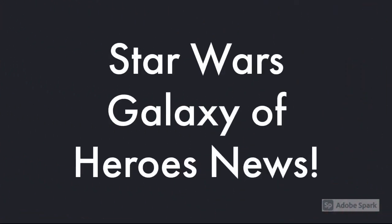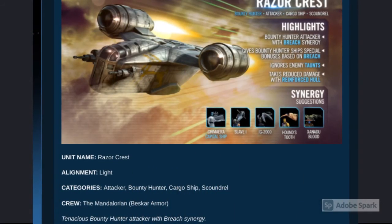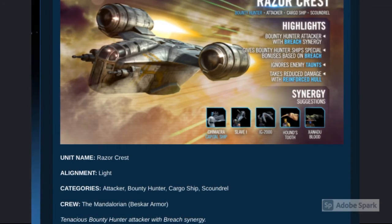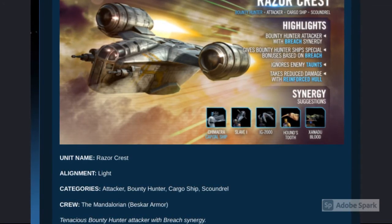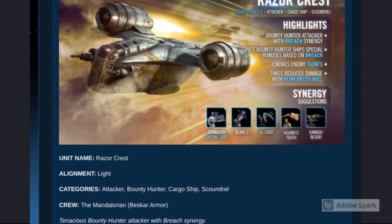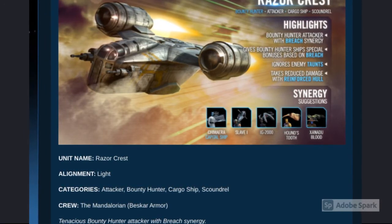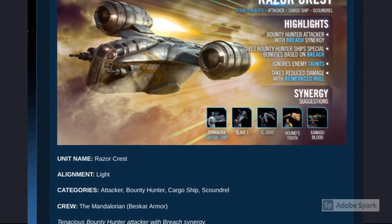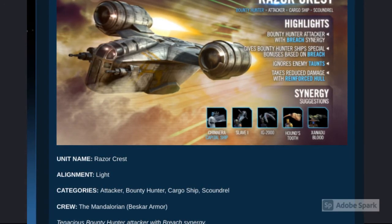Now, I will be discussing some exciting Star Wars Galaxy of Heroes news. The Razorcrest is coming to ships. The Razorcrest crew is just the Beskar Armor Mandalorian and has two attacks: the Most Wanted Attack and the Stalling Strafe. This ship is a light side ship and pairs well with bounty hunters.